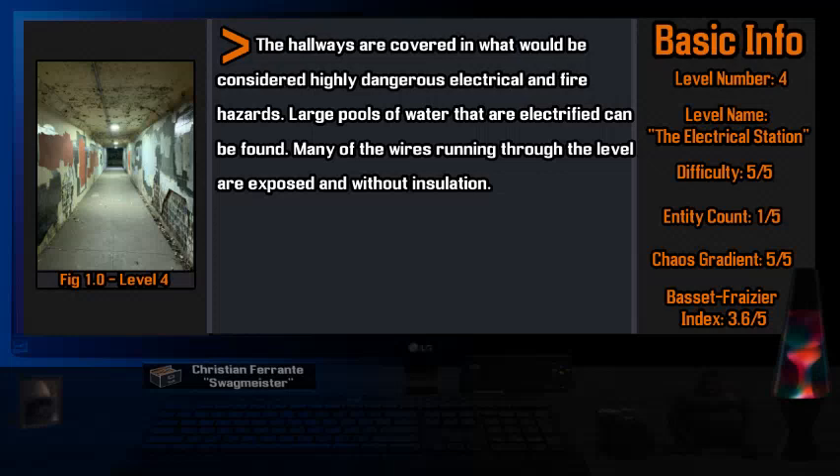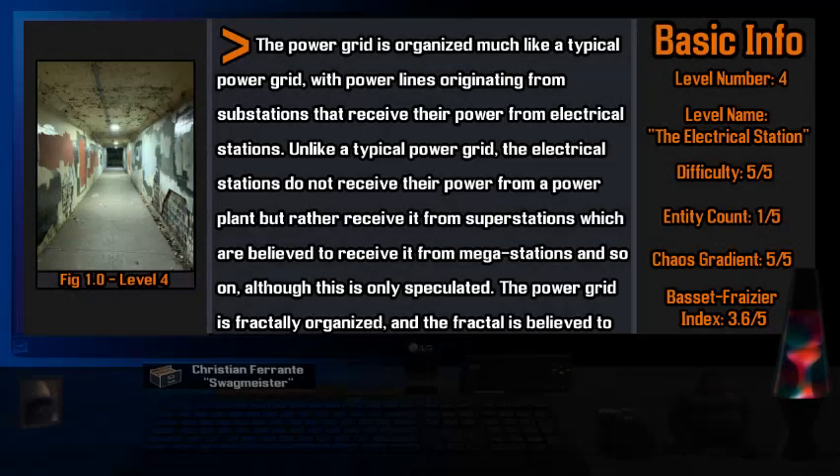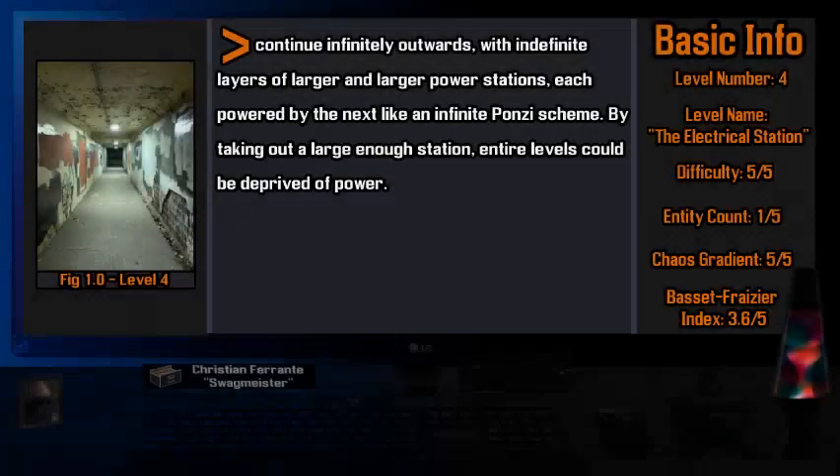The hallways are covered in what would be considered highly dangerous electrical and fire hazards. Large pools of water that are electrified can be found. Many of the wires running through the level are exposed and without insulation. The power grid is organized much like a typical power grid, with power lines originating from substations that receive their power from electrical stations. However, unlike a typical power grid, the electrical stations do not receive their power from a power plant, but rather from super stations, which are believed to receive it from mega stations and so on, although this is only speculated. The power grid is fractally organized and the fractal is believed to continue infinitely outwards, within definite layers of larger and larger power stations, each powered by the next like an infinite Ponzi scheme.